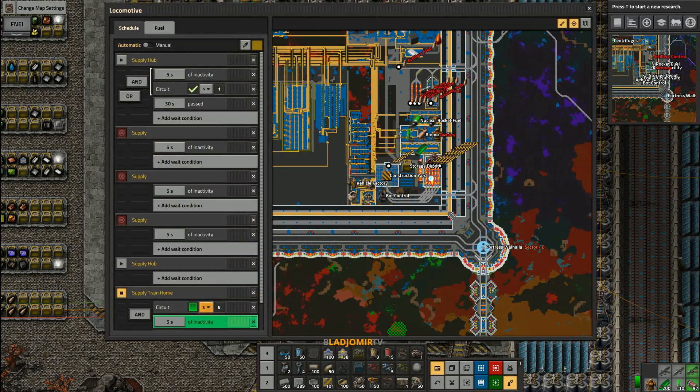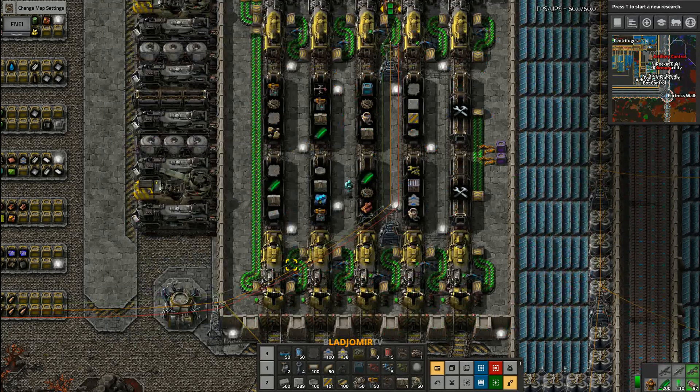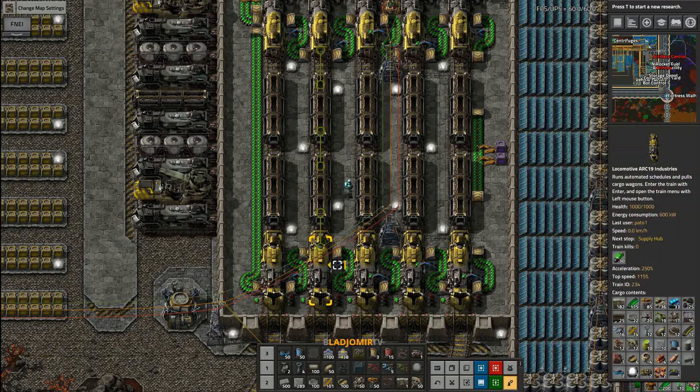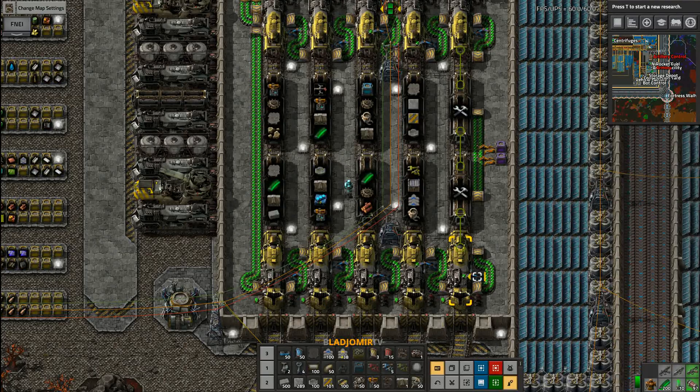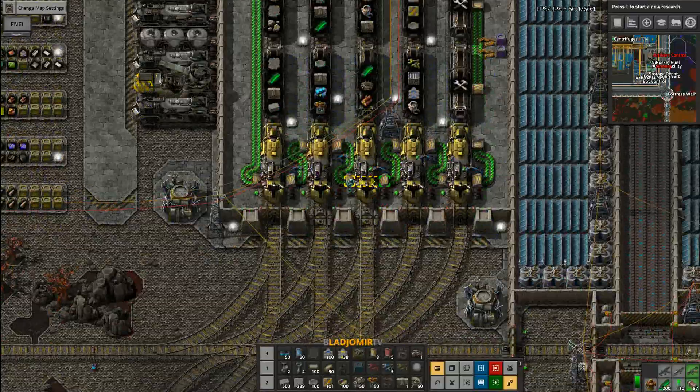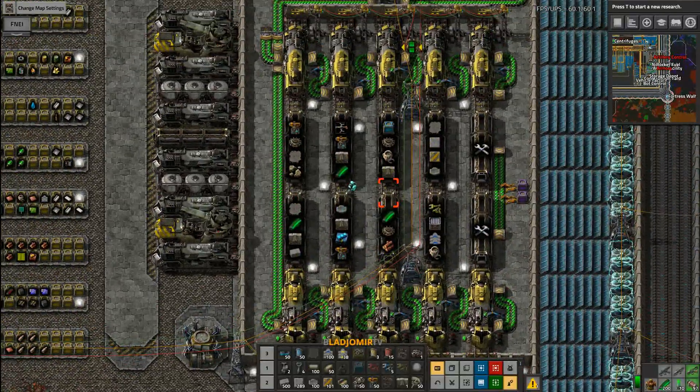This is how the train schedule looks. The green signal provides a value from the outposts. It is used to count how many items are needed and how many outposts are active. This train will drive as soon as at least one item is requested from one outpost. If the value is higher, other trains may join the loop.